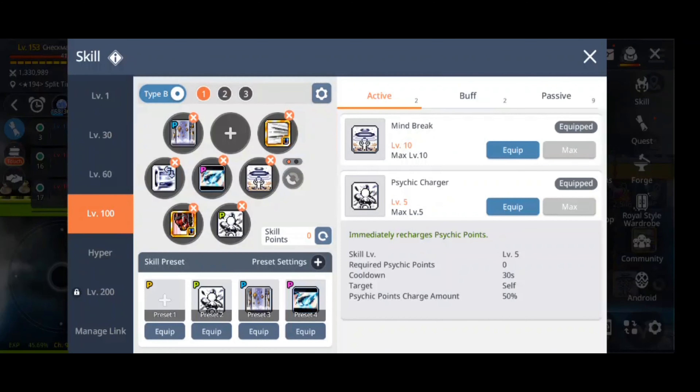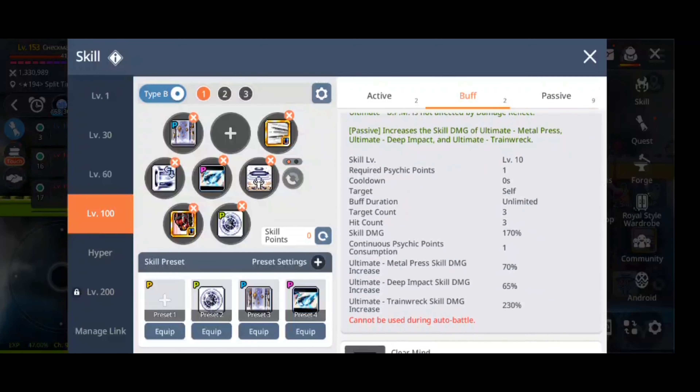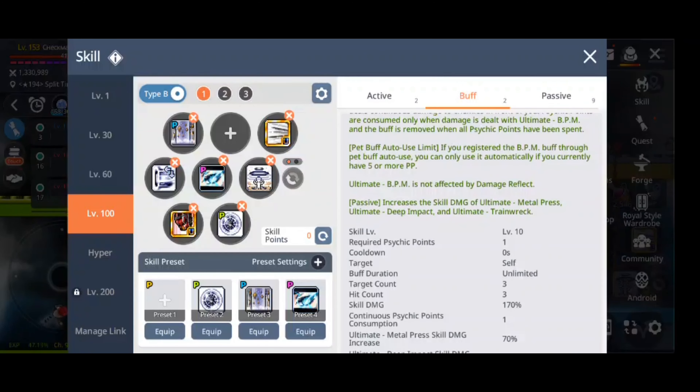The next attack is Mind Break, which gives a 30-second MD buff depending on your stacks. You can stack up to 5 depending on the number of mobs you attack, and if you hit a boss you immediately get full stacks. You can cut down the cooldown of the skill to 30 seconds with your hyper, giving you 100% uptime of this buff.